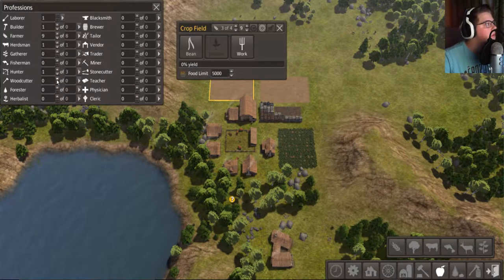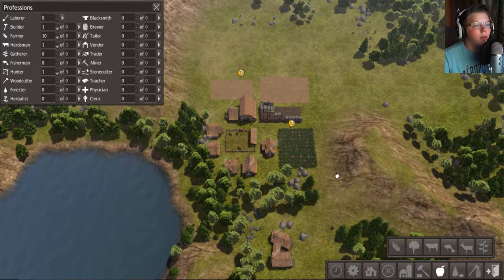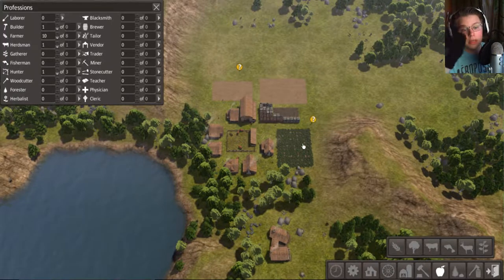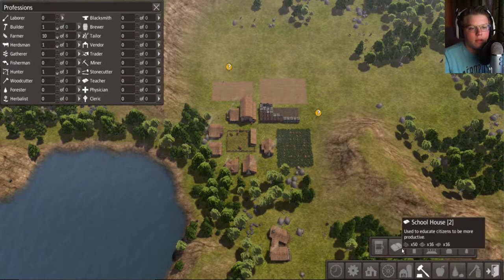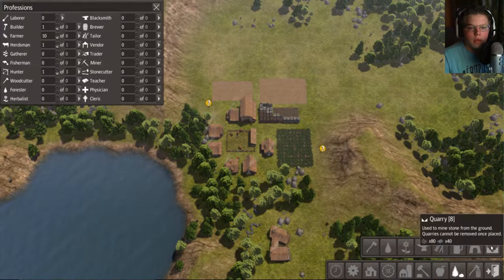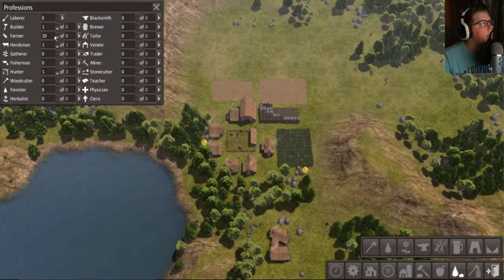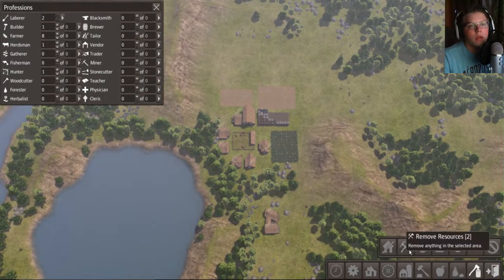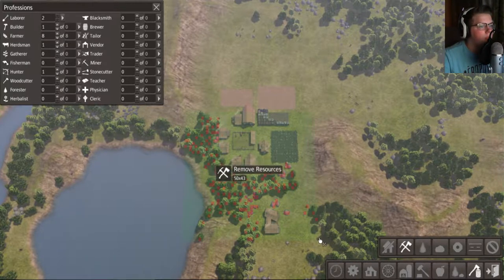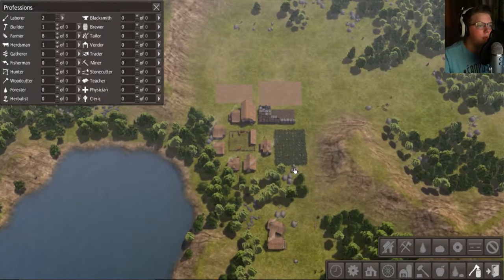Actually let's get one builder and more farmers. I don't know what they're doing but it's fine. What can we do next here? I guess we could have two laborers to get rid of this stuff — bam. We'll have those two laborers going at it for now.